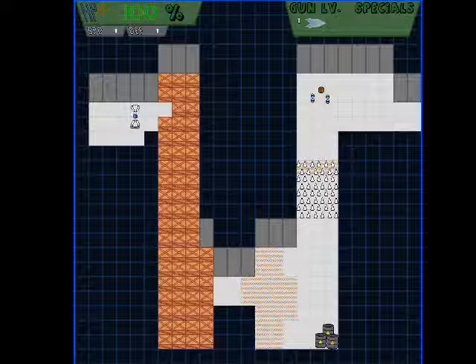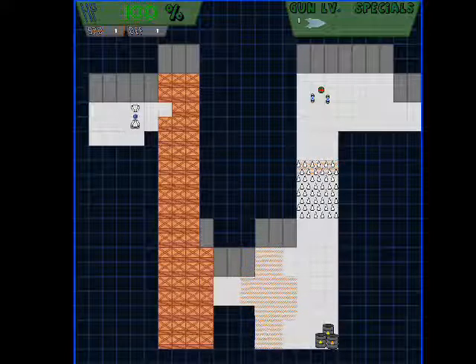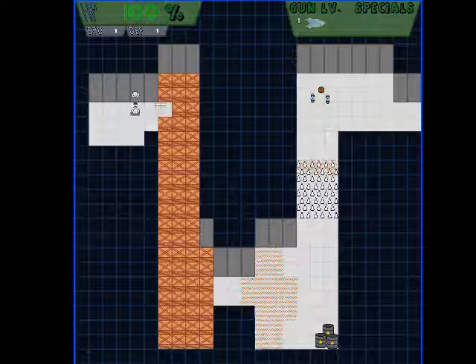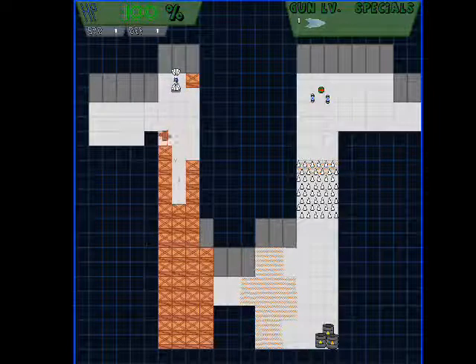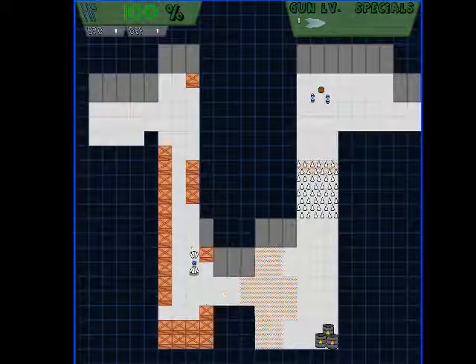Also up here we've got our current health, 100%, good. Speed level one, defence level one. We have gun level one at the moment and we haven't got any specials. We'll get to those later. Gun level one is a basic laser. Obviously the weakest of the lot, but it gets the job done.